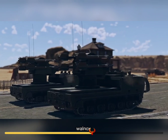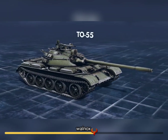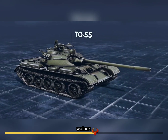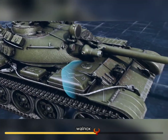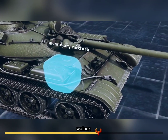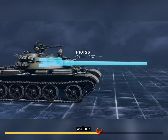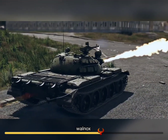Another hot and, dare we say, smoking hot vehicle is the Soviet flame tank based on the T-55. It has a flamethrower on the right side of the turret, and the ammo rack next to the driver has been replaced with a tank for the incendiary mixture. And don't worry, it still comes equipped with the standard 100-millimeter cannon, so the firepower has only been improved.